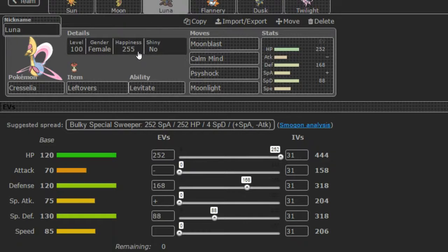Next, we're gonna move on to Luna, the Cresselia. Rocking the Leftovers with Moonblast, Calm Mind, Psyshock, and Moonlight. This is 252, 148, 88 EV spread. It's a Modest Nature as well, and with this it equals out to 3.18 in both defenses — just give it all-around bulk.